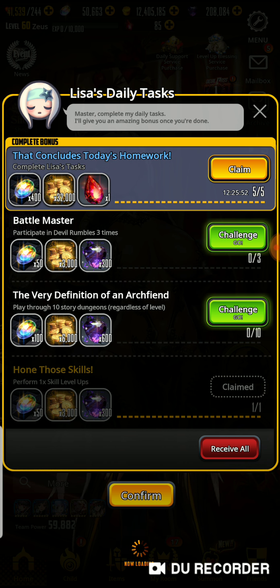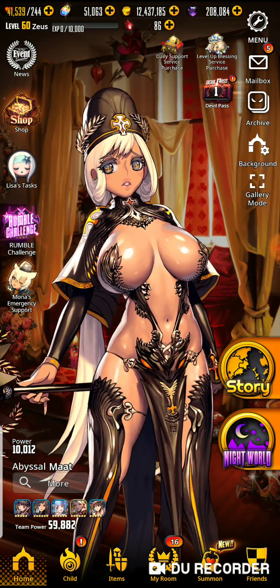And 1 blood gem. I think the blood gems are really important. We can check out how much it costs to do 1 summon with blood gems.